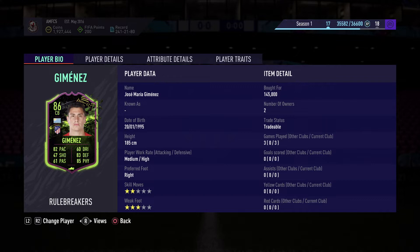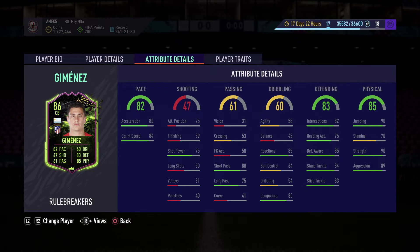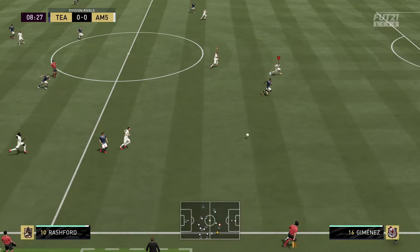Welcome to the FIFA 21 Rule Breakers Jimenez player review. For this review, I used Jimenez as a right center back in the 4-3-2-2 formation, and I used him with both the Guardian and the Shadow chemistry styles.